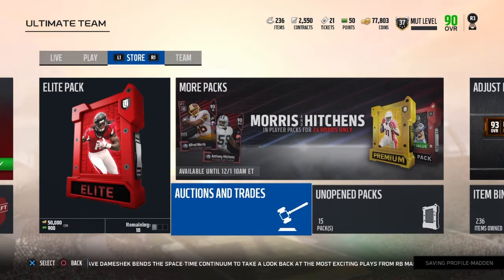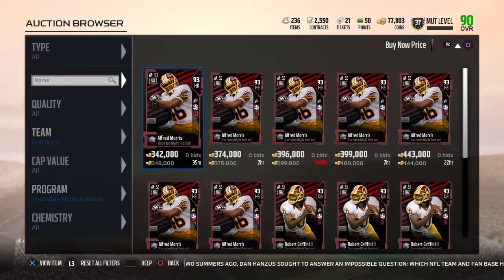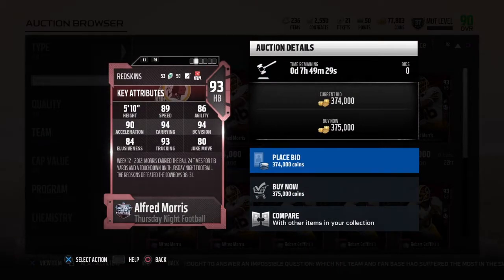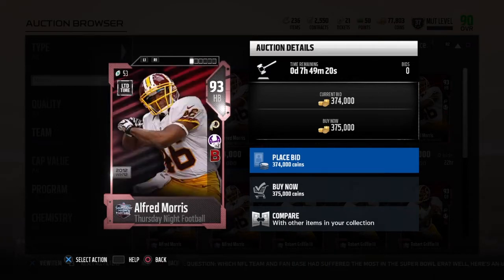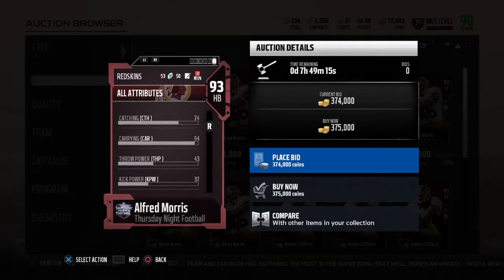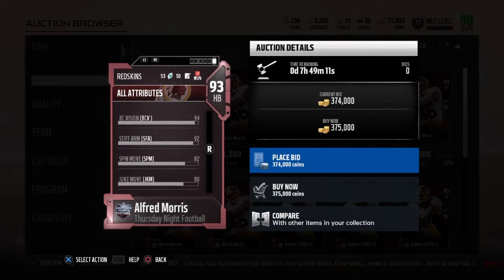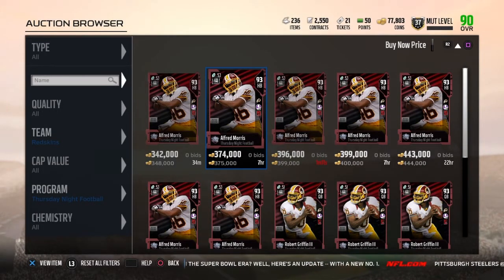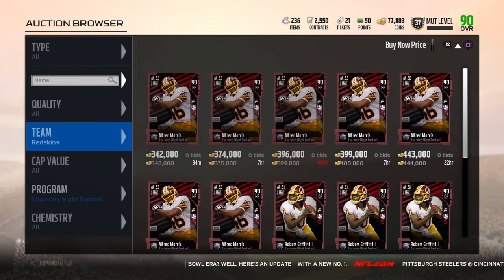Alfred Morris is going for about 350k — not sure if he'll sell. Let's look at his stats: 89 speed, 86 agility, 90 acceleration, 94 carrying and ball carrier vision, 93 trucking — all very good. He has 84 elusiveness, 80 juke, battle ready and pound the rock times two, but only 74 catching. His spin move is 82 and he's got 92 stiff arm, which is very good. He's a solid power back.